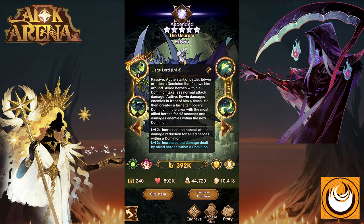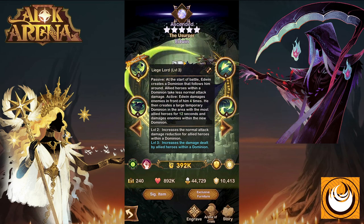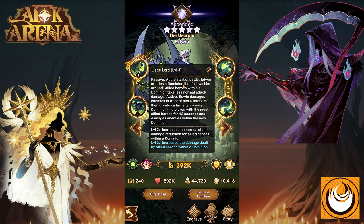His ultimate skill: Leech Lord. At the start of battle, Edwin creates a Dominion that follows him around. Allies within the Dominion take less normal attack damage — so this is a little circle that appears around Edwin and significantly reduces the amount of incoming damage. When activated, Edwin damages enemies in front of him four times, then creates a large temporary Dominion, which is stationary, in the area with the most allied heroes for 12 seconds, and it damages enemies within the new Dominion.